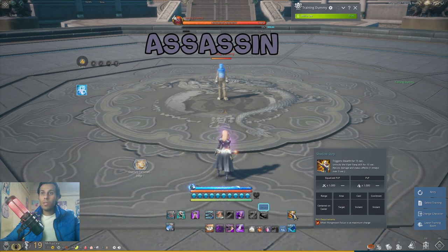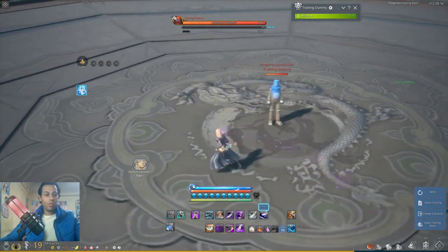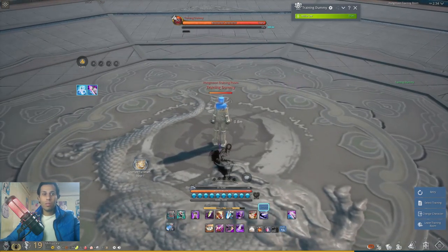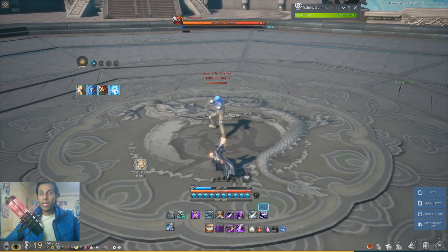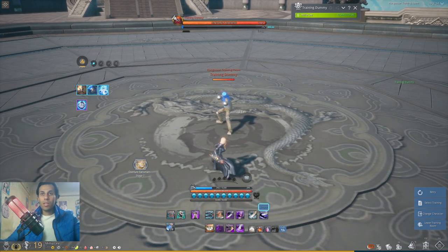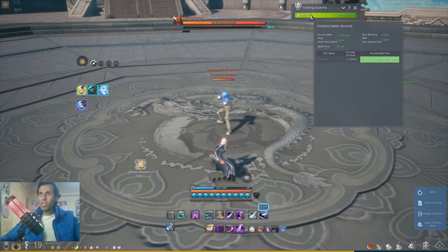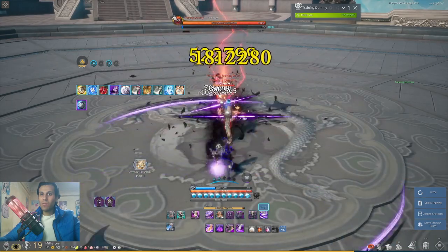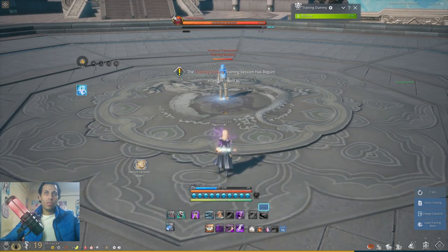Next is Assassin. The G ultimate is Shadow Step - this gives you stealth for 15 seconds, which is a good number, and unlocks a skill called Viper Fangs for 15 seconds. That skill resists damage and stun effects for one time over three seconds and does not bad damage. You press G, go stealth, come from behind, then use it. This was very good in PvP especially battleground or arena because you can easily kill someone coming from behind when they can't see you. For dungeons, the damage is only 12 million - not useful there.